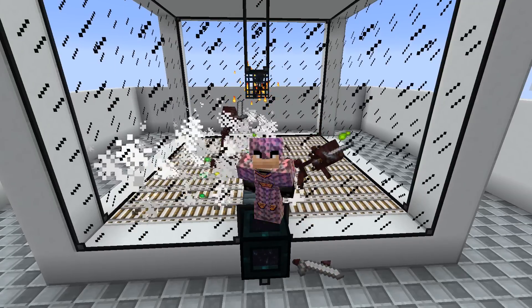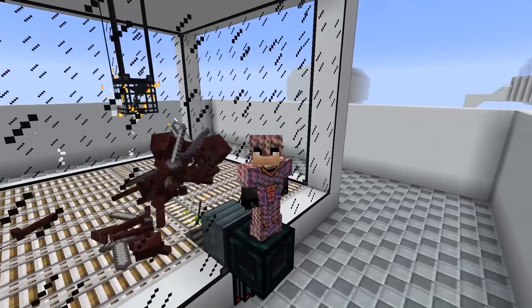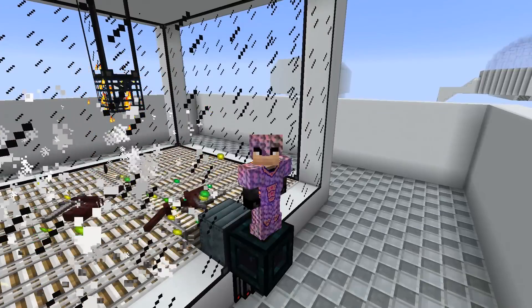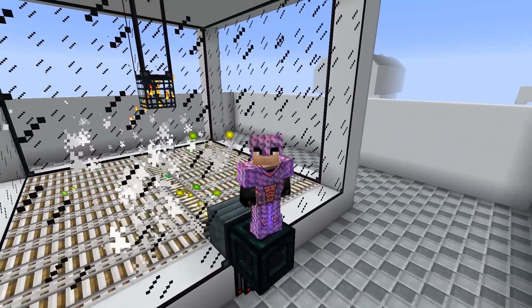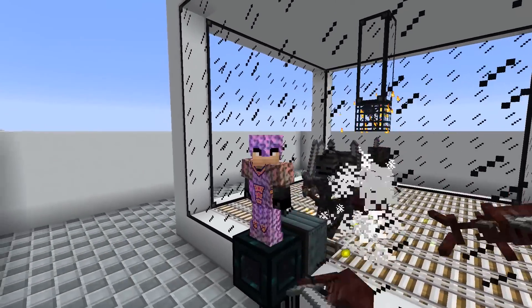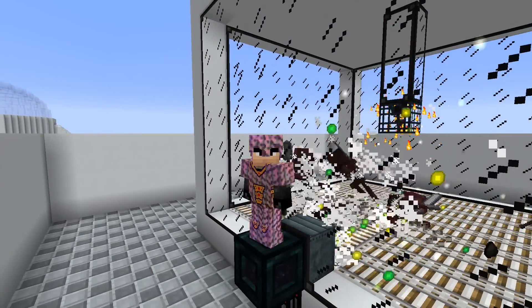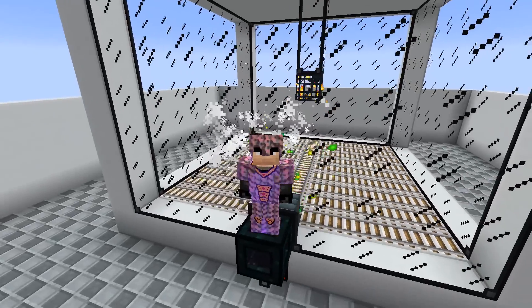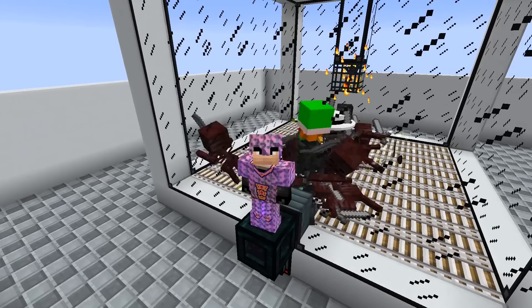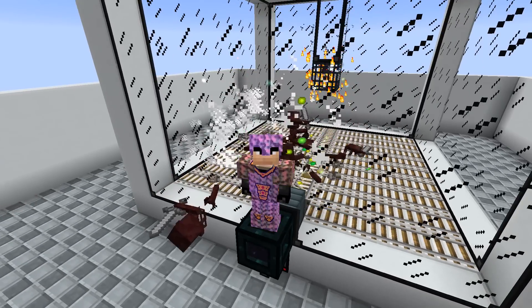Welcome back to another episode of Feed the Beast Infinity on the Hermitcraft server. Since last episode I kind of changed this around. I ended up using the Draconic Evolution mob grinder down there and I moved the Tesseract. The Tesseract was letting light through and making the spawn rate a little lower than it should be. But now we're getting a crazy amount of spawns in here and that mob grinder is able to keep up.